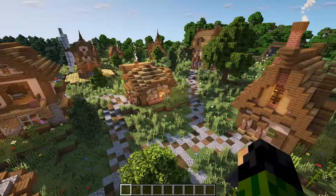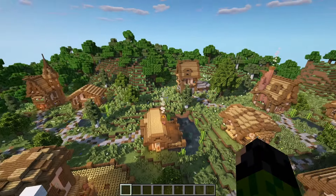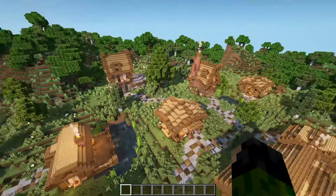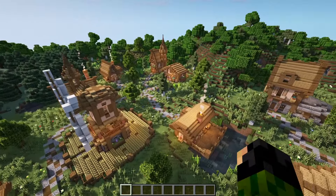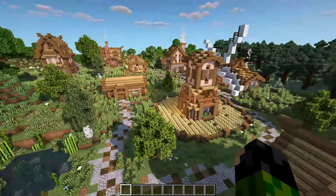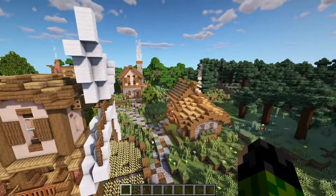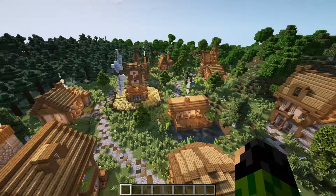We're now ready to move on to the next step which is actually going to be a little bit more building. There are just a couple of spots in this village — over here for example and maybe just behind some of these houses — where it's looking like it's missing something. So I've got some ideas: maybe a little bit of a marketplace for the villagers to sell their goods. There is a beehive around here so I'm thinking maybe build a little bit of a bee garden. I'm just going to do a couple of other smaller builds here and there around this place.